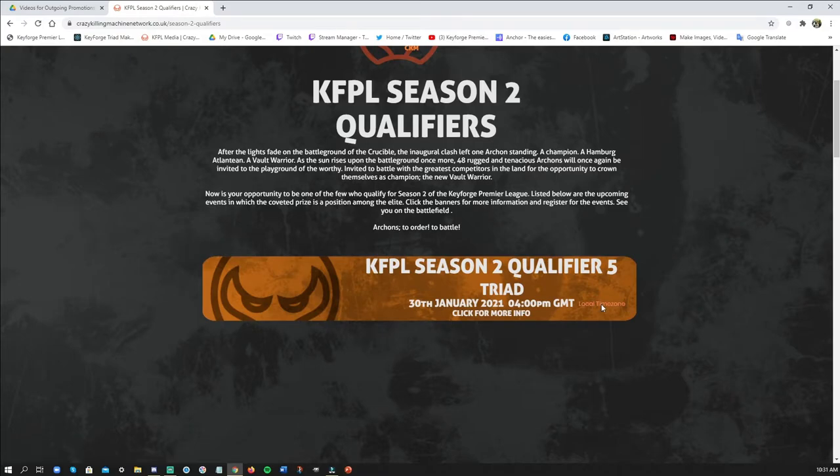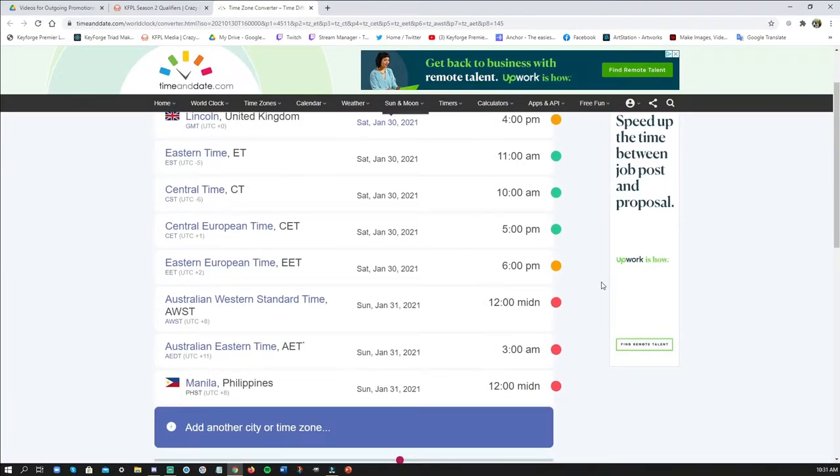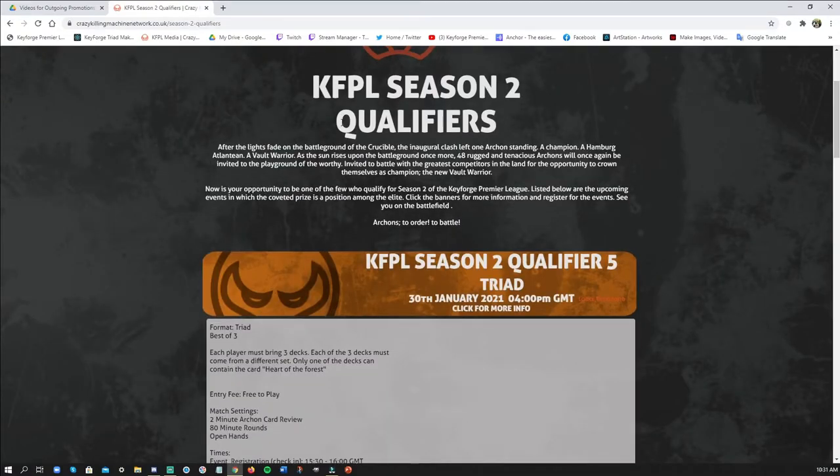You can click on it — it's at 4 PM GMT. You can click on the time zone converter next to it and figure out what time it starts in your region, as we have a bunch listed here and you can add your own if it's not there. Then it's as simple as clicking to accept the rules — which I know you all have read already if you've been here before.